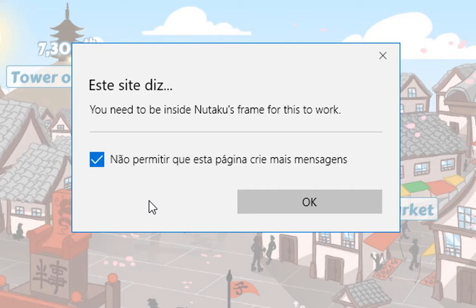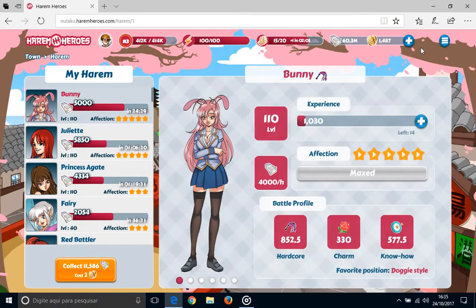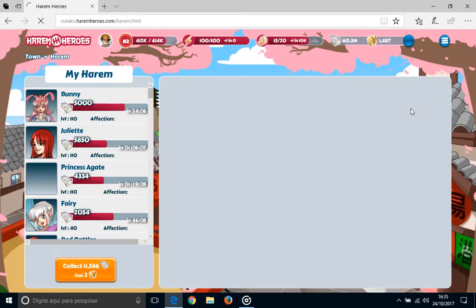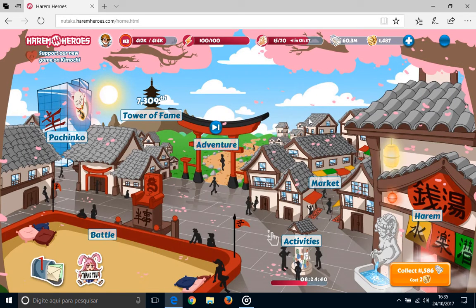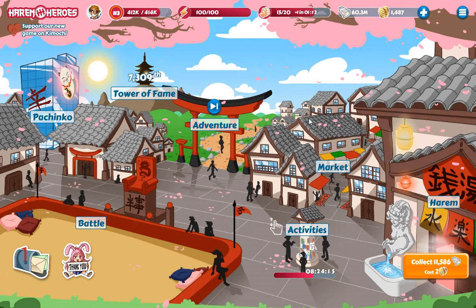Don't allow this page to create additional messages — you select this option and click ok. Now you can switch around without the message telling you that you have to be inside the notaku frame, and you are playing almost in full screen. Now you have to put the browser into full screen. Microsoft Edge's shortcut to go to full screen is not F11 like in most browsers — it's Shift+Windows+Enter. Press Shift+Windows+Enter and we are in full screen with notaku.